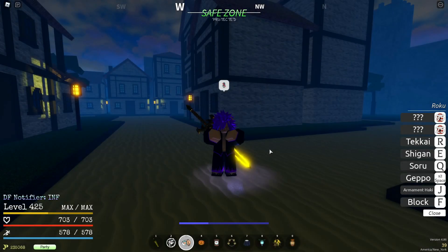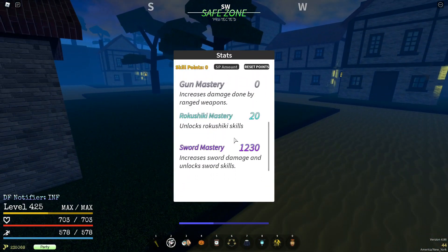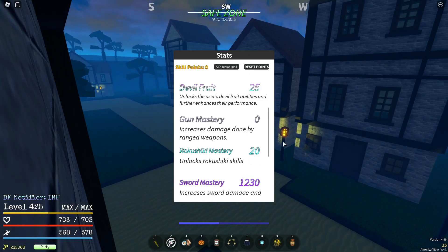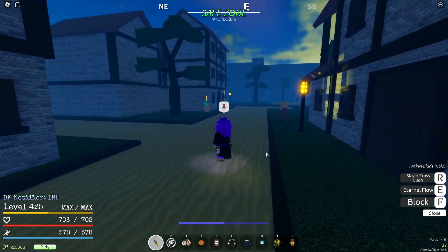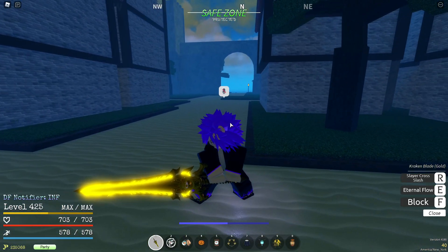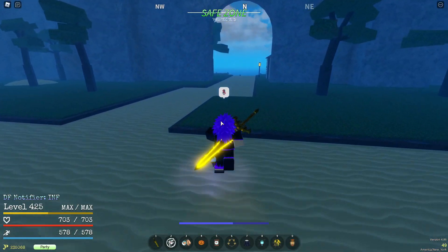Hello guys, welcome back. This is going to be a quick introduction. I'm basically putting everything into swordmaster, but I did put some points into roku shiki because I want to have the dash and the get ball. I'll put some points into level 3 because I want to have negative hollow, which allows me to make eternal flow be true for some reason. You're going to see how much damage I'm doing with this weapon — it's so crazy.